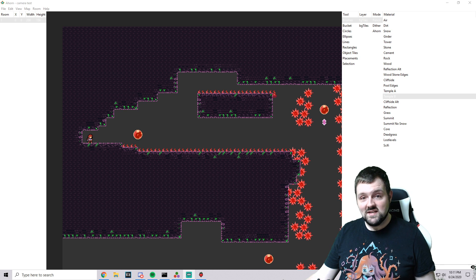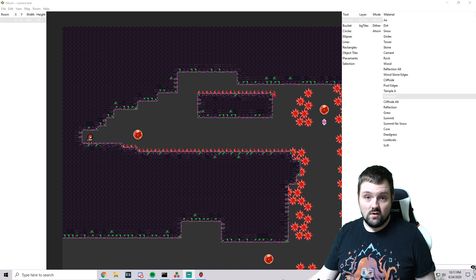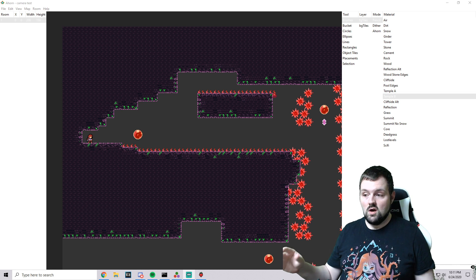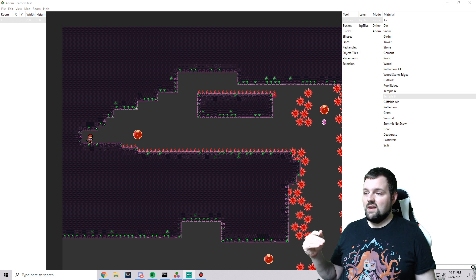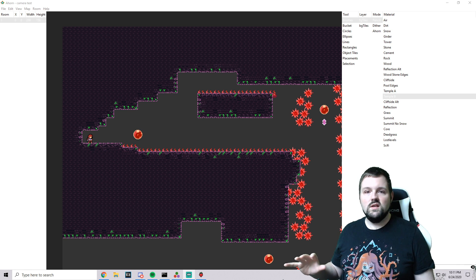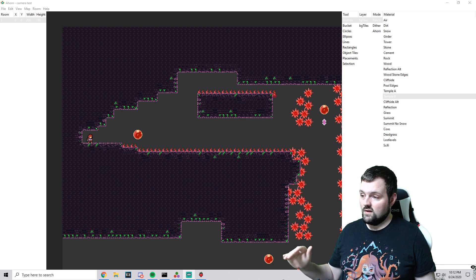Good evening everybody, I am Dad Bod. Tonight we're doing a quick tutorial on something I think is really important. Earlier today in our live stream, we were playing through different users' work-in-progress maps, and the one thing that a ton of people did not have is good cameras. Cameras are very important — they show us the direction we need to go and give us extra reaction time. There are a lot of great benefits for camera triggers, and today we're going to talk about a few of them — just the basics, nothing crazy, something you can do today and understand quickly.